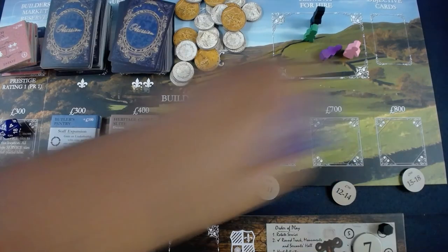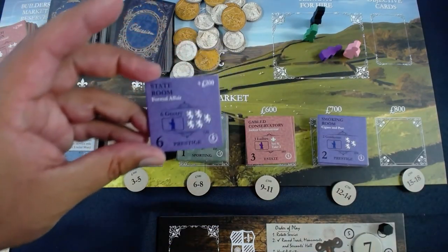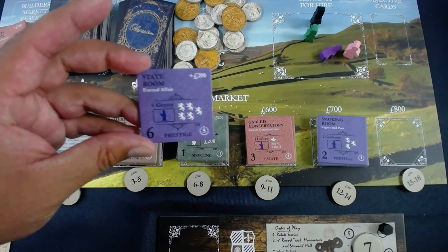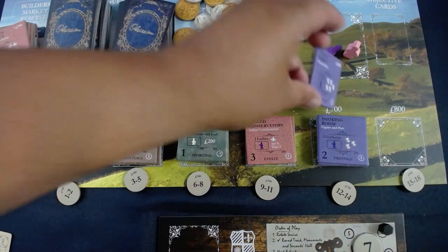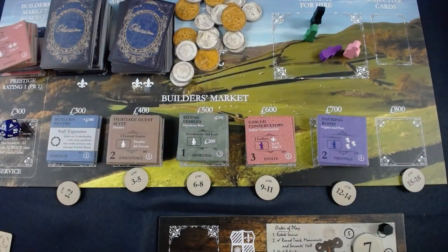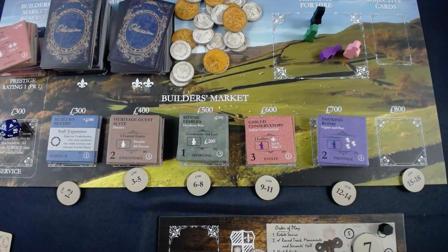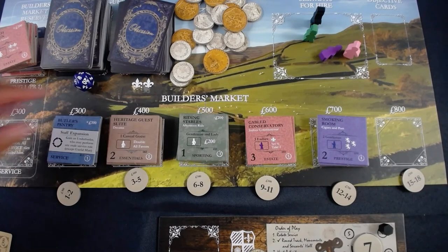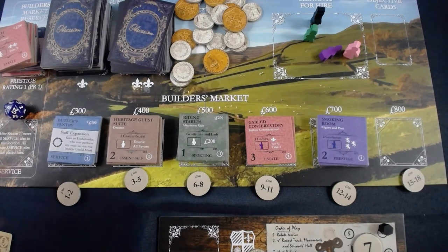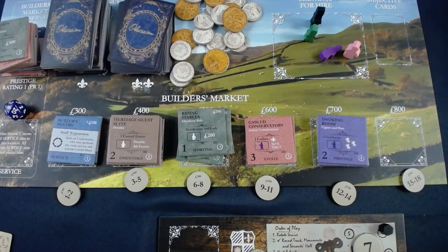Cleanup done. Fishing out the tile — it's a no-brainer: the most powerful estate room I can get. I have the gentry for it, I have the money. It costs 700 plus 200 equals 900 — exactly what I planned for, with 100 hall-boy money to spare. Rolling for the bot — doesn't matter, this is my last round.